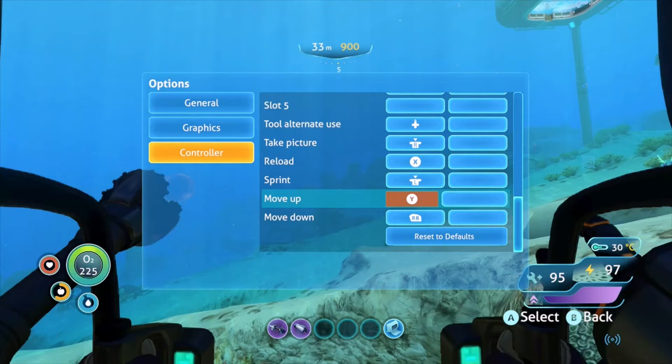I wouldn't make it A, because when you're using the Cyclops you use A to activate the engine, and if you try moving upwards it kind of glitches out and doesn't let you use it. So I would suggest Y, which is the default jump button — at least it was for me. Moving down could be any button, like a D-pad button. I just use RB.